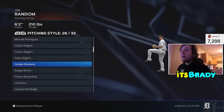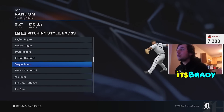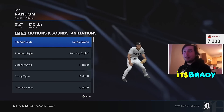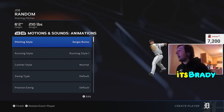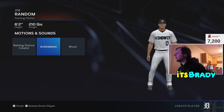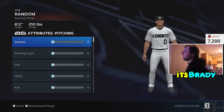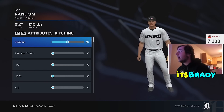You're going to want to go to Motions and Sounds, then go to Animations. Pitching style, page 26 — this year I've been doing Sergio Romo because it's a little fast. Sergio Romo's works just as fast as the old method. You want to make sure that it's a quick motion that throws out of the stretch. As soon as you go out of that, you're going to back all the way out, go to Attributes, and go to Pitching.